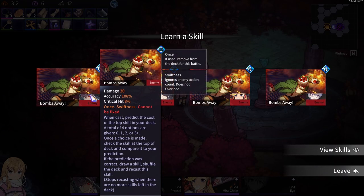I can learn bombs away. And cast: protect the cost of the top skill in your deck — total of four options are given: zero, one, two, or three plus. Once a choice is made, check the skill at the top of your deck and compare it to your prediction. If the prediction was correct, draw a skill, shuffle the deck and recast the skill. Stops recasting when there are no more skills left in the deck.